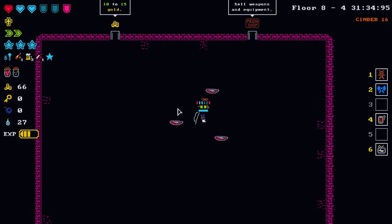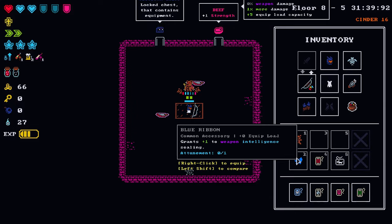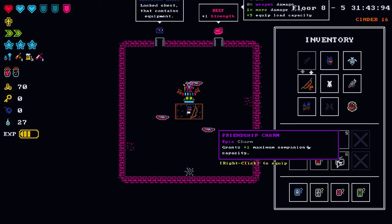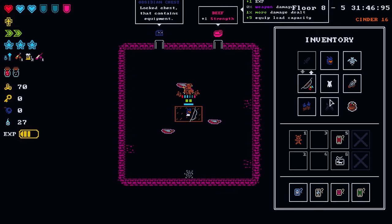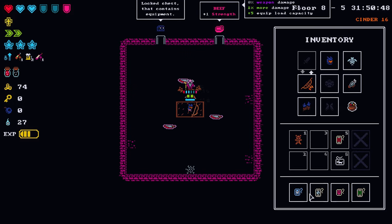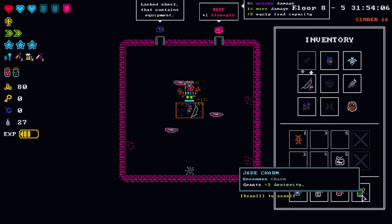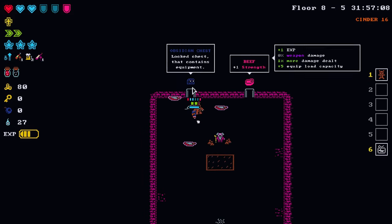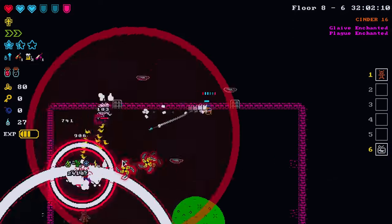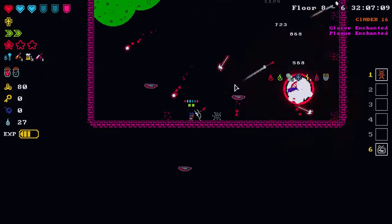Do you remember in the intro when I said I was looking forward to using a magic-based character? Well this is going swimmingly, isn't it. Look at all these charms — I just don't think I'm going to be using the garnet charm. Let's go with the obsidian chest. We have more mimics here — maybe we'll get lucky again.